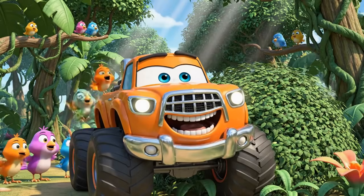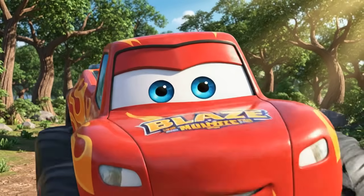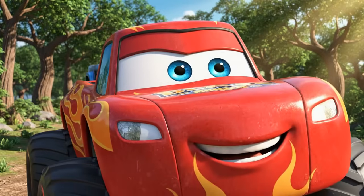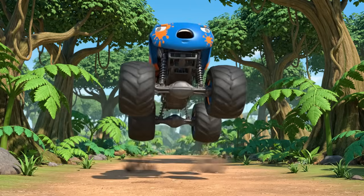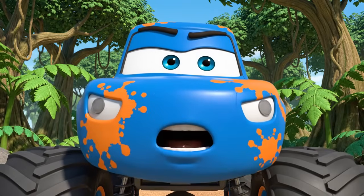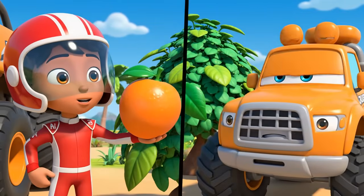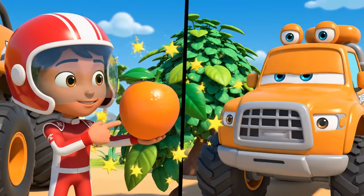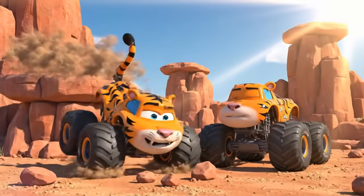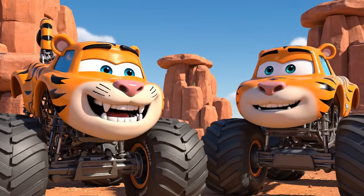No one can see me now! Hi, Crusher! I see you! What? How did you see me? I'm invisible orange! Orange is a bright color, Crusher! It stands out against the green leaves! It doesn't blend in! Orange is a great color for me! But not for hiding in leaves!